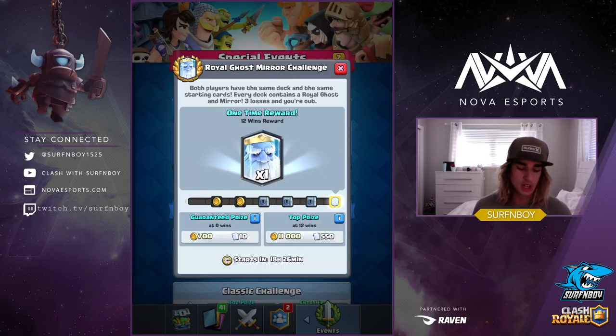Number four: don't be scared to use cards you've never used before. A lot of you don't have certain cards leveled up to tournament standard, so you don't use every card in the game. Since this is random, you're going to get random decks, so be comfortable with unfamiliar cards. For example, I always get scared using Three Musketeers. Mirror what they're doing at first to get the hang of it, then start taking advantage of their mistakes to get the win.